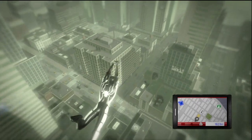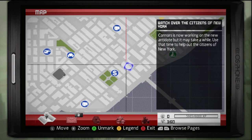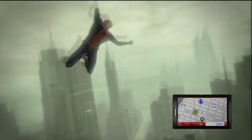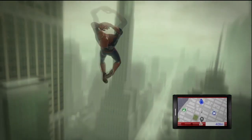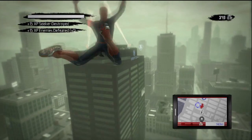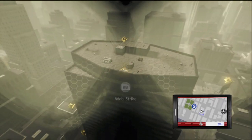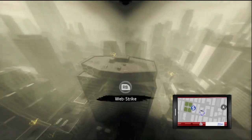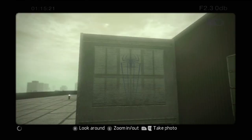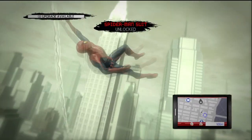The next costume we're going to get is the negative zone suit. Open up your map again and put your cursor in this general area. Follow your cursor to what is known as the B-NOX building. On the ceiling you'll notice there are some ventilation systems. You're going to look for the one that's dead center and snap the picture of the one with the Spider-Man insignia on it. The game will confirm that you've unlocked the costume and in order to use it just go back home, look in your wardrobe and it'll be right there waiting for you.